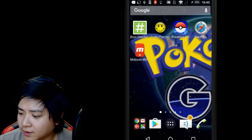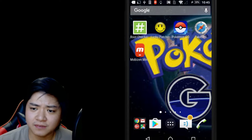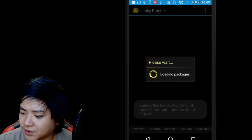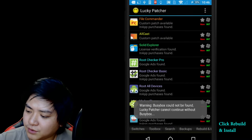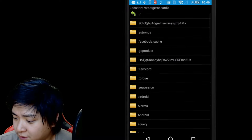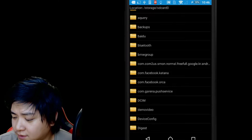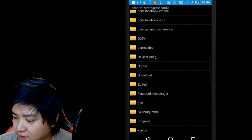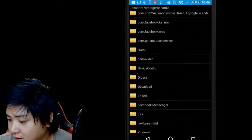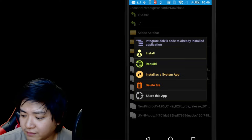I have those things already and I'm gonna show you how to install them. For Lucky Patcher, you just install the APK. Once you install Lucky Patcher, you use it to install the Fake GPS APK. I'm gonna show you where I downloaded the APK file of Fake GPS — it's over at my internal memory and I have it right here.